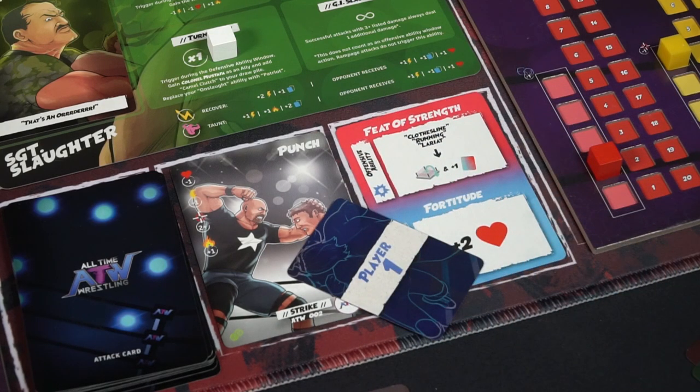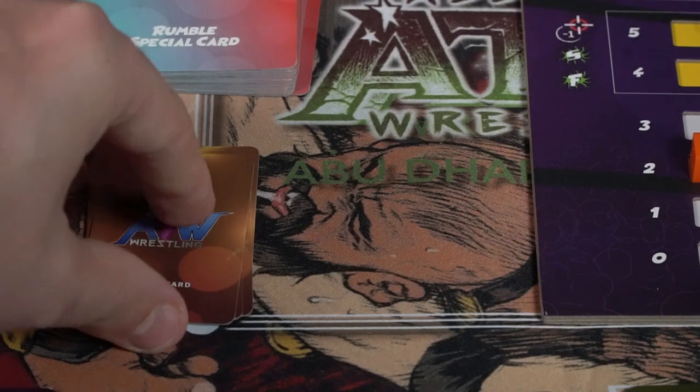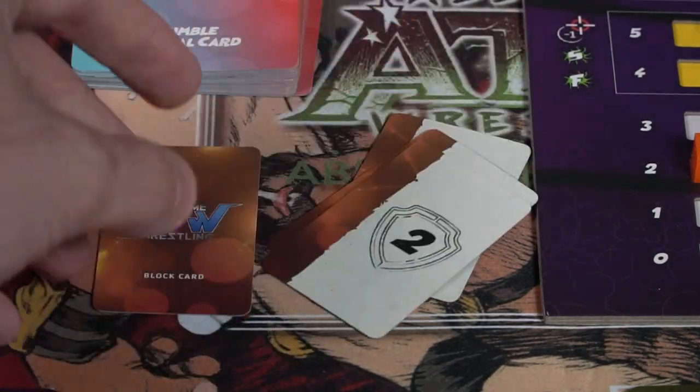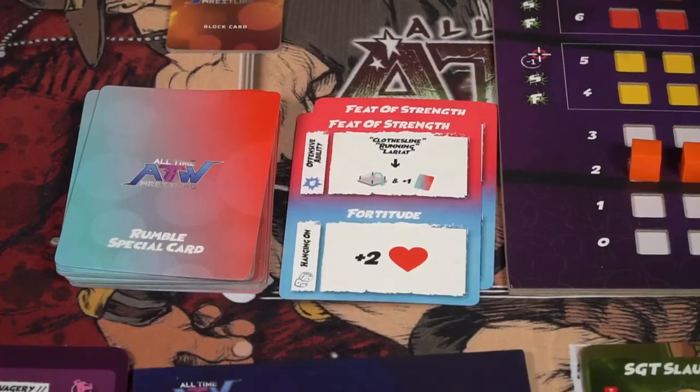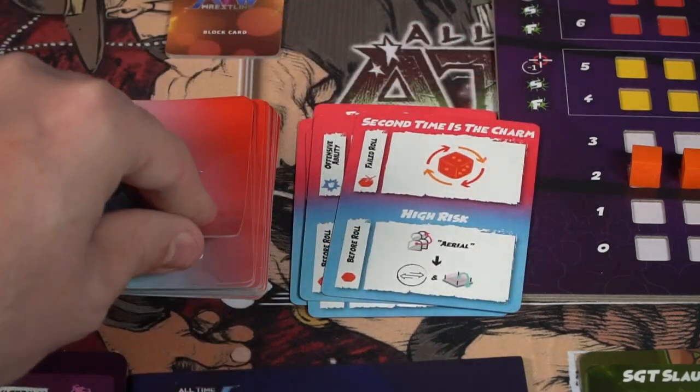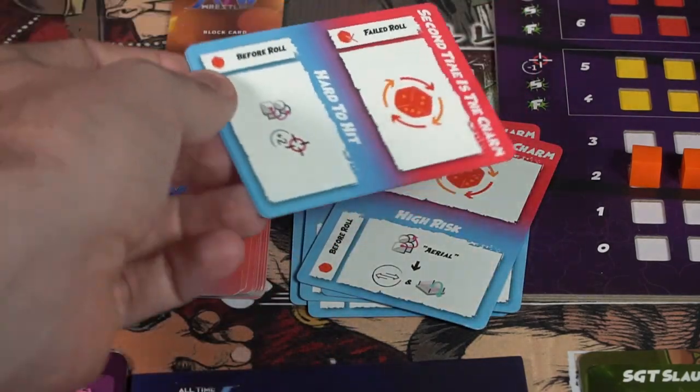That's pretty much the idea of setup. You take your momentum board — whichever one you use depending on player count — your character card, your deck, and then depending on the variants you're using, you may add resilience cards for when you're attacked by more than one player, special rumble cards if you're playing the Abu Dhabi Rumble, your main stamina and HP board, and your markers. From there, you're pretty much ready to go.